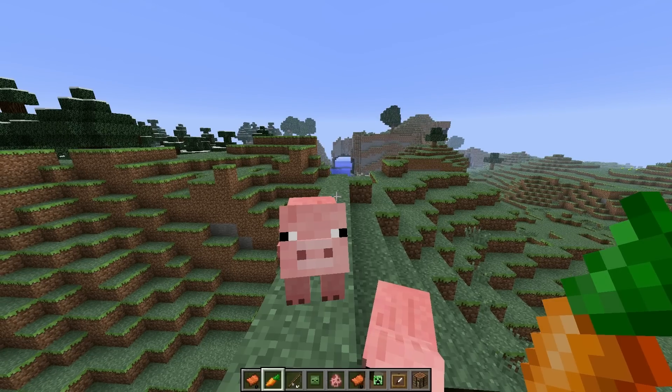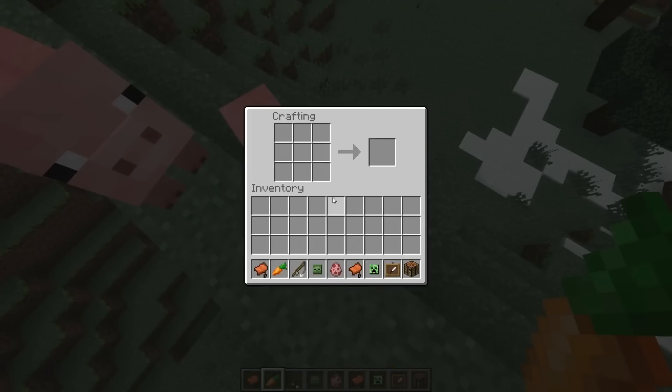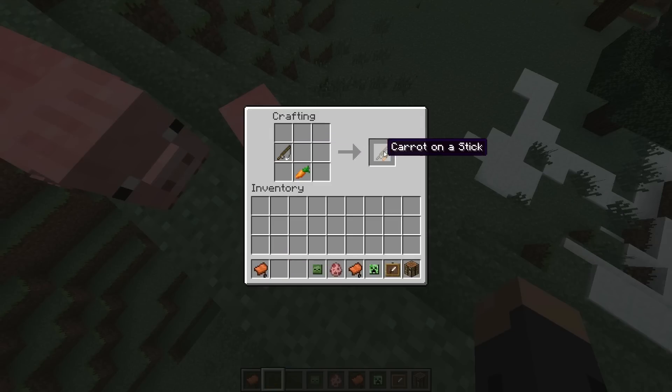First of all, I want to show you guys how you can craft it. Let's put it together. You need to have a fishing rod — put it right here. Carrot — put it right here. And ta-da, you got a carrot on a stick.